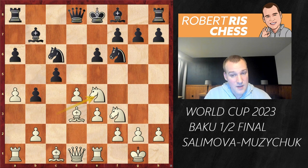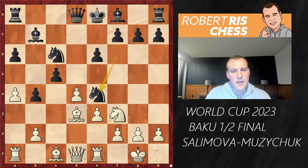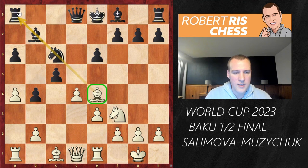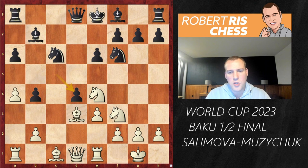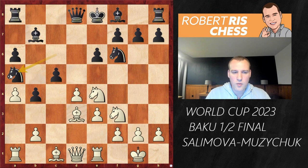This is a rare position, not seen at the highest level many times. One idea is that after Nxe4, Bxe4 — the bishop puts some pressure on this diagonal. It's probably still playable for black, but it's not what you want. The move played by Muzichuk here, cxe4, is a move I really dislike — I'll explain very soon why. But first, the best move for black is the rare move knight to a5.